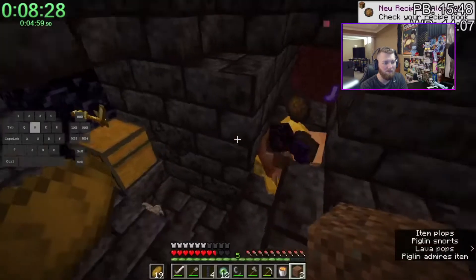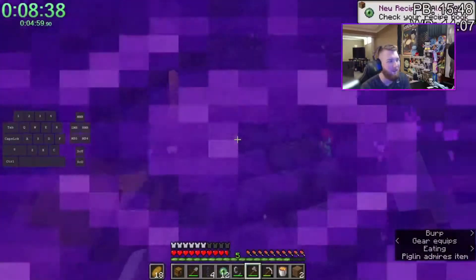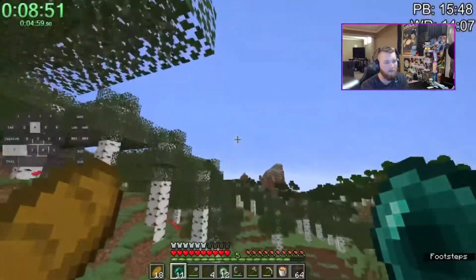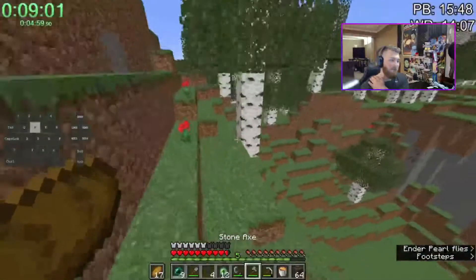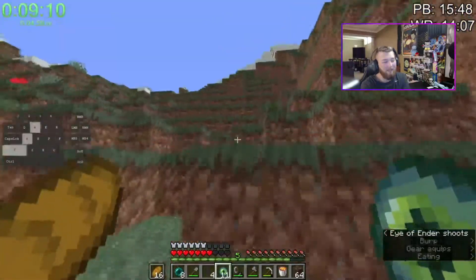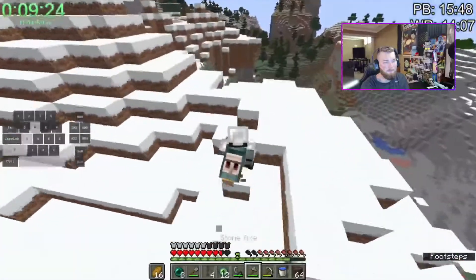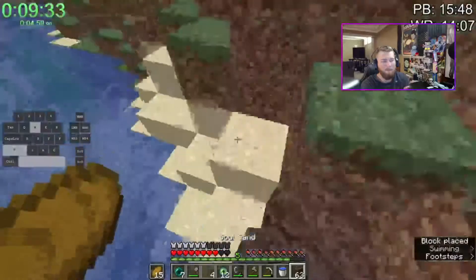We're sub-8:40 blind travel, which is actually insane — this is one of the fastest blind travels ever, definitely my fastest by far. I think my best was around 10 or 11 minutes before this. The amount of pearls I got is crazy — I can use my pearls to get to the stronghold quicker. I throw an eye early just to make sure, but judging by the angle of that eye I just threw, the angle seems really bad to me intuitively. So I'm thinking, okay, this one's probably not going to be record.